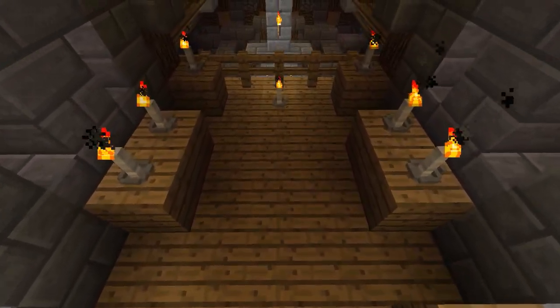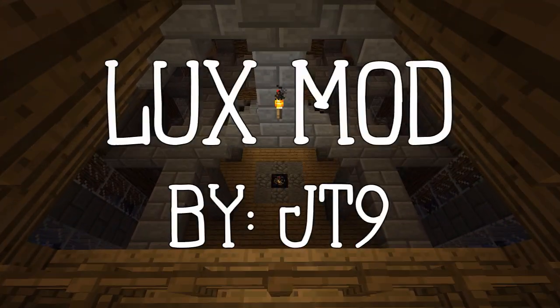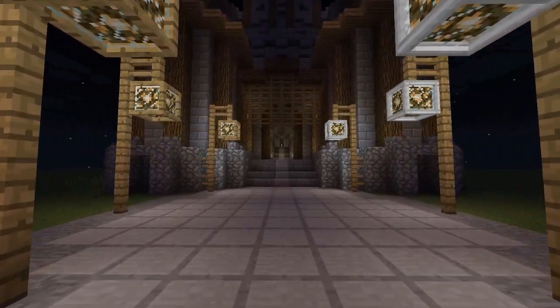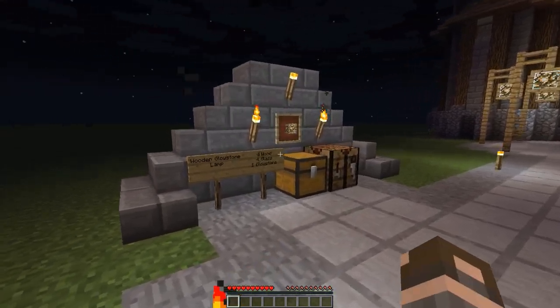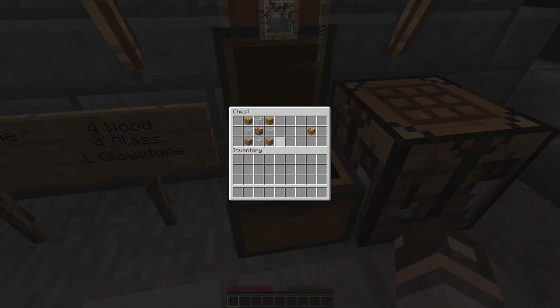Hello and welcome to Novius. My name is Humes and today we will be looking at the Luxe Mod by JT9. This mod is a very simple one that adds new ways of lighting to your Minecraft world. We're going to start off with the Wooden Glowstone Lamp. It costs 4 wood, 4 glass, and 1 glowstone. The recipe is here and then you get the Wooden Glowstone Lamp.